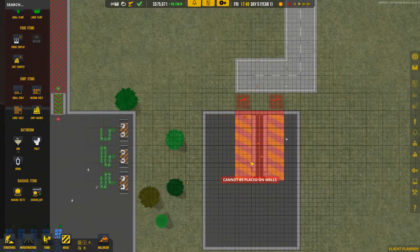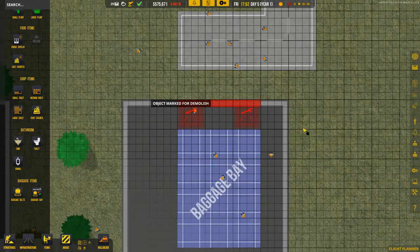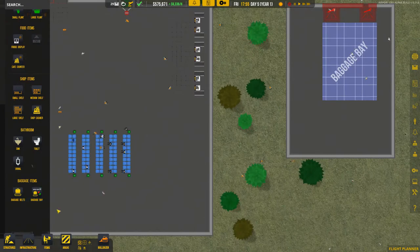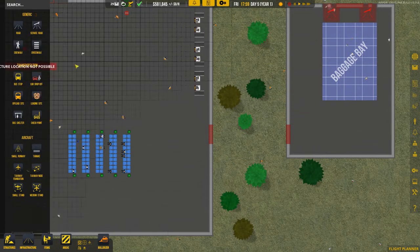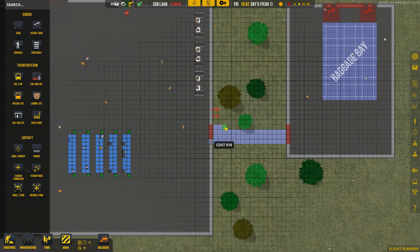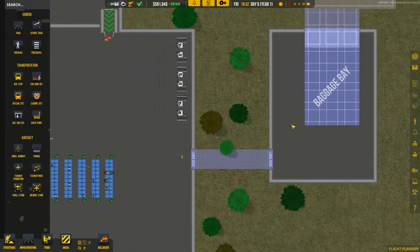The baggage bay is basically the area where the carts will come to drop off and pick up luggage — it needs service roads. So we get rid of this wall here, build service road, add large doors, add a sidewalk, then fast forward while they demolish the wall. Once that's done we can complete the service road and they'll build the actual baggage bay.